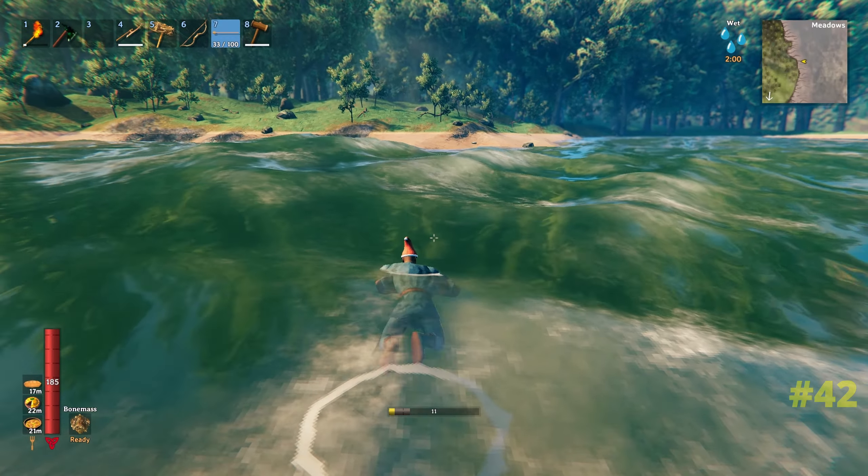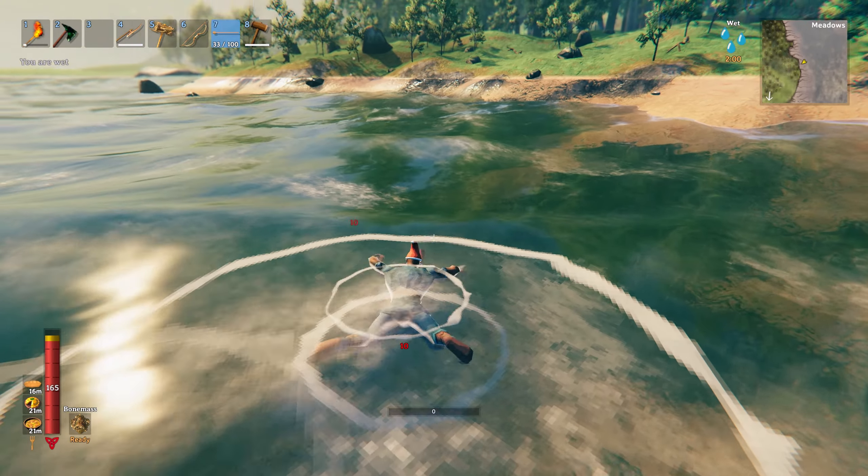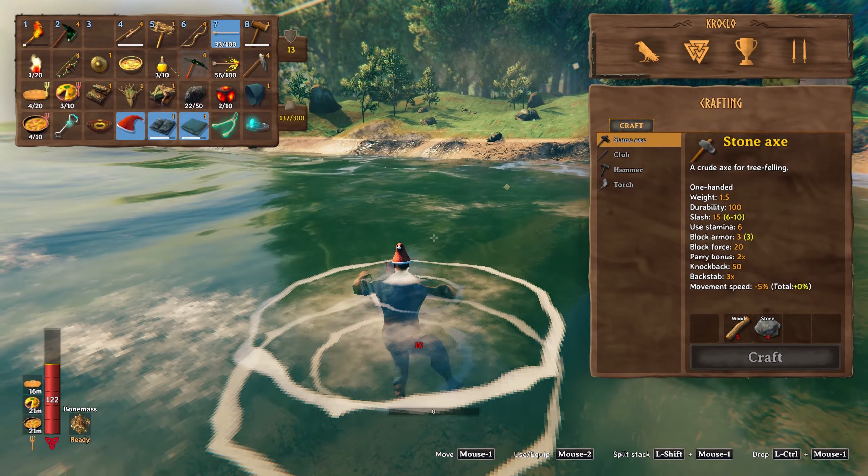If by any chance you get carried away swimming and your stamina bar is looking too low to get you back to shore, not just for combat but for getting out of this situation, stamina potions are a good thing. You can drink them whilst swimming to get a stamina boost and get back safely.